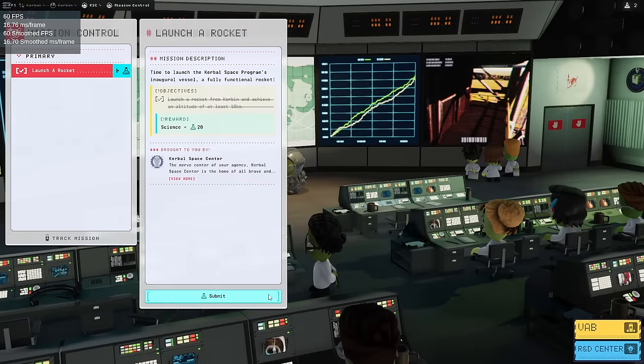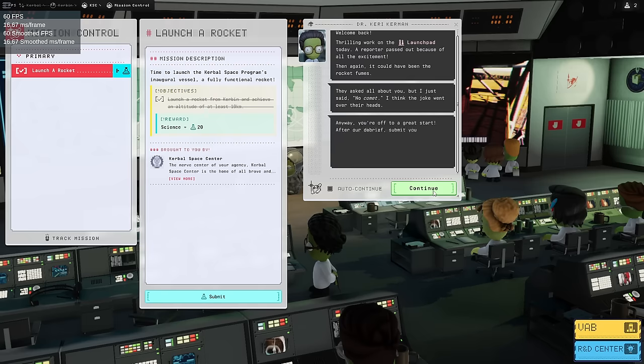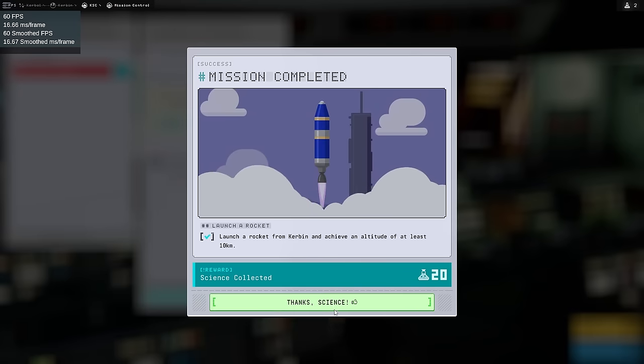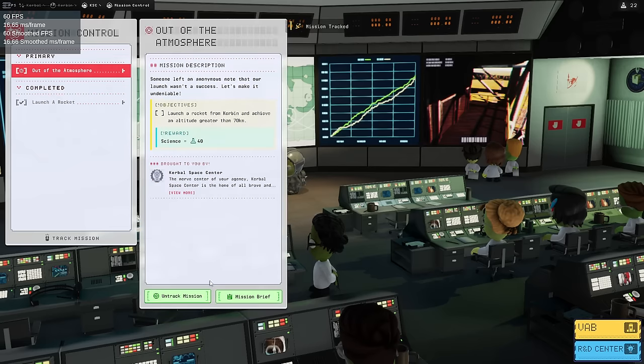Let's go to Mission Control and see what we need to do. Launch a rocket, submit. We already got the science. Could have been Rocket Fumes — no comet. I went over the heads, hilarious. R&D center to see what new parts are available. Yeah, we've got that stuff. Thanks science. Launch a rocket: completed. Out of the atmosphere: yes. Track mission. 40 science just for doing that.